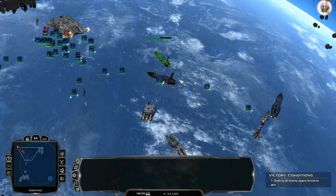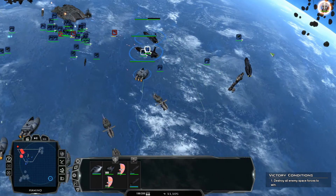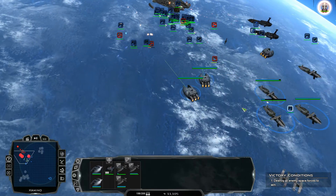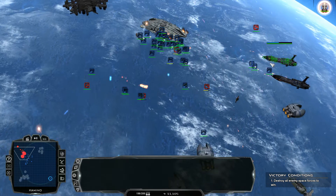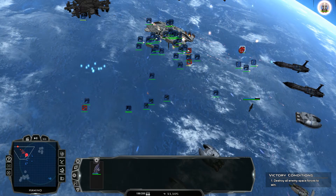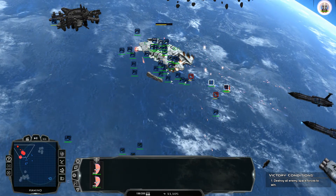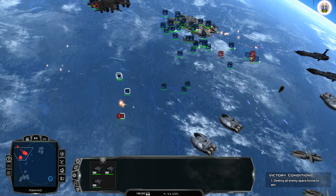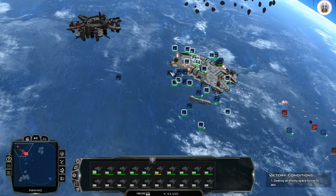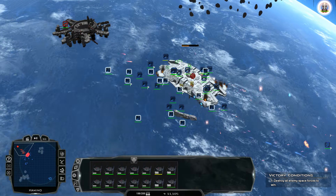Now we need to crush the actual weapon emplacements — the missile launchers are the primary target. All this micromanagement! If we do this with no losses I'll be quite happy. They have their own little fighters — that's cool. Almost down to half health. Scarabs, keep doing what you're doing. Bombers, target the fighter bays.